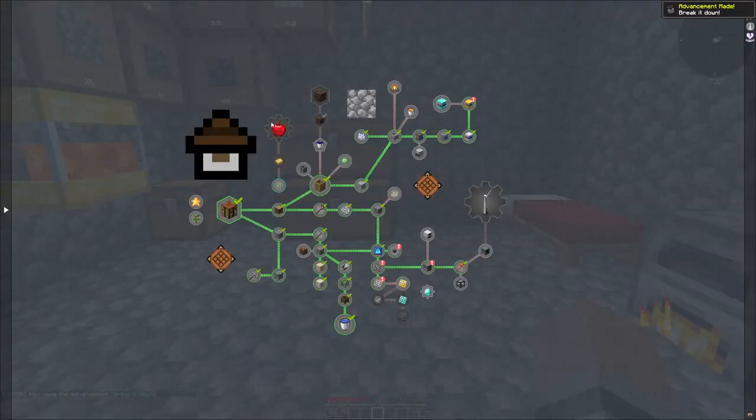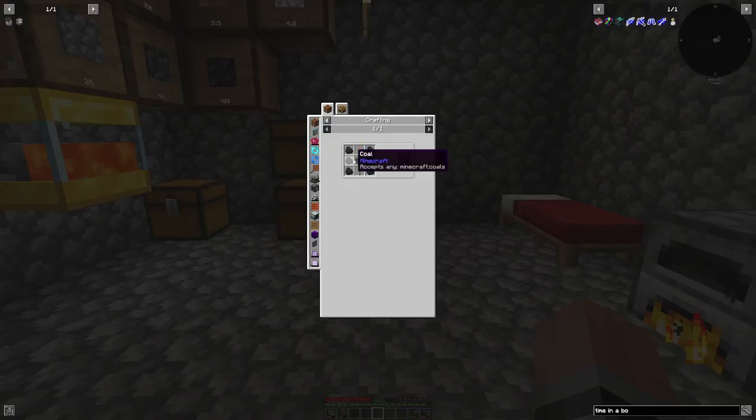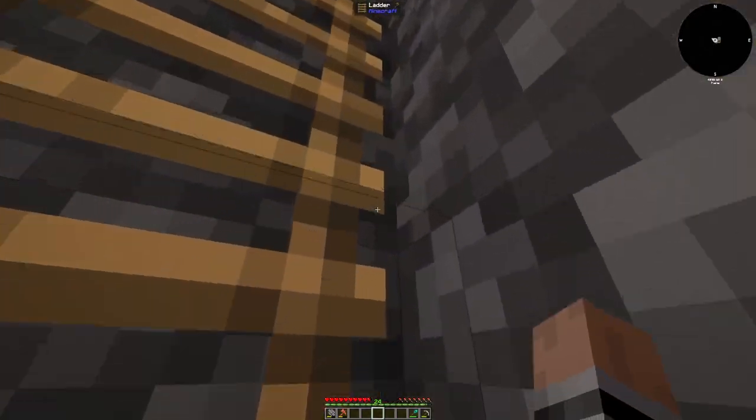It does say start of power — we do want to make a coal generator. Not 100% certain that is exactly what we want, but we can use lapis.